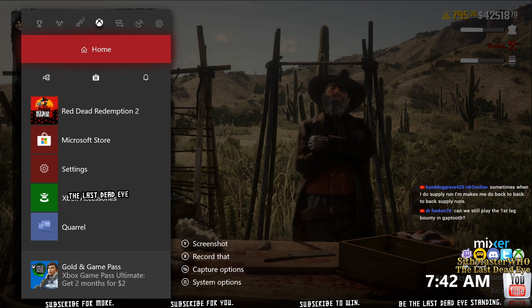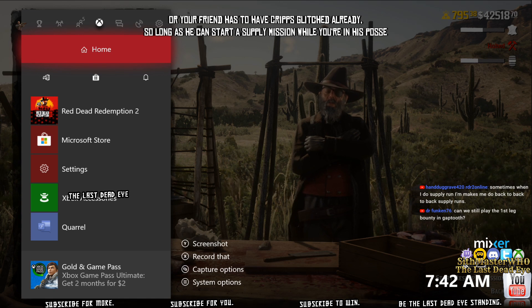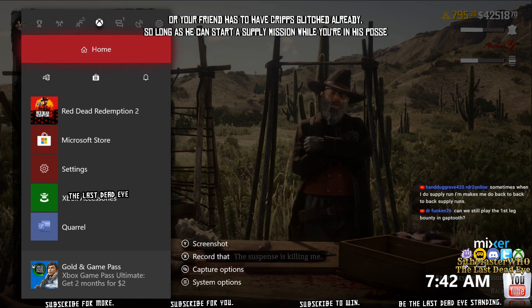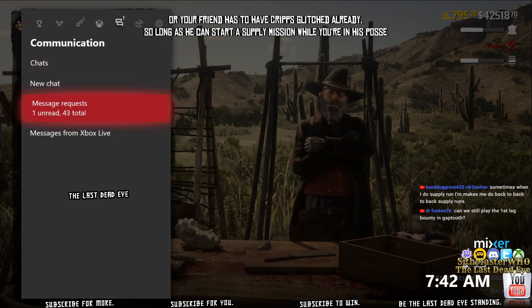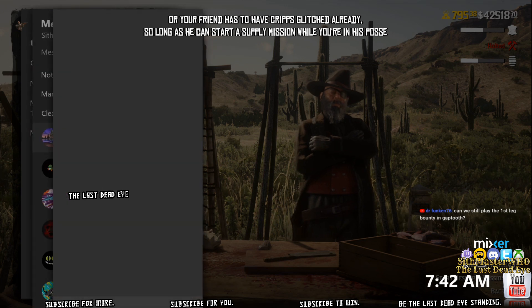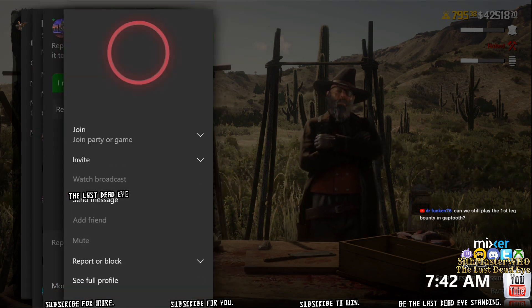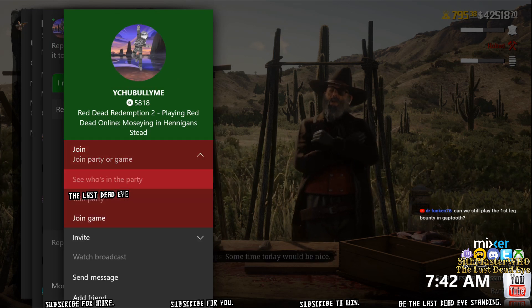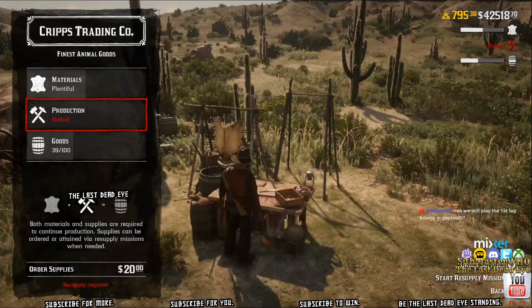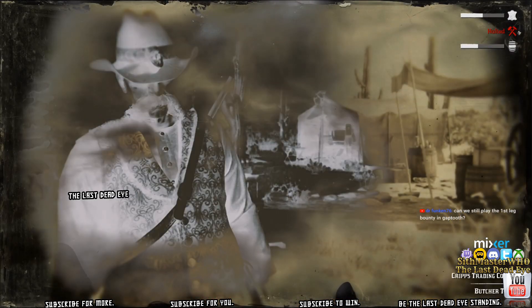The key here is I need my buddy to be in the same state — his supplies at zero and his production halted as well. What I do is I join him, join his posse, and we run a supply mission out of his camp. Upon completing that mission, my camp also receives supplies.